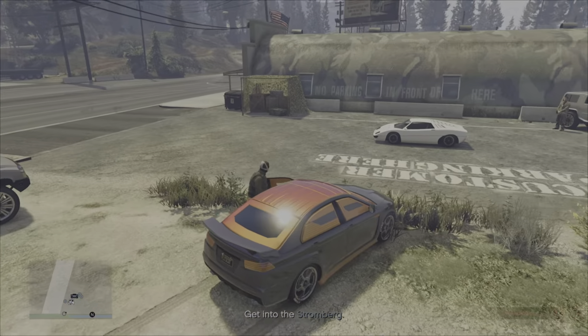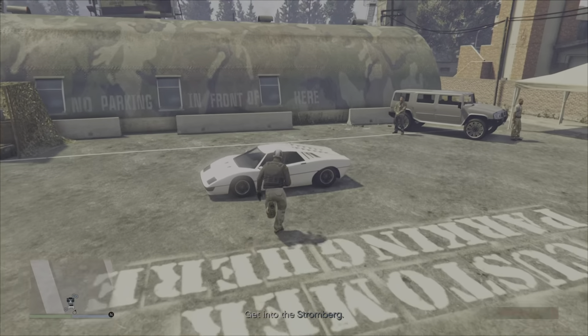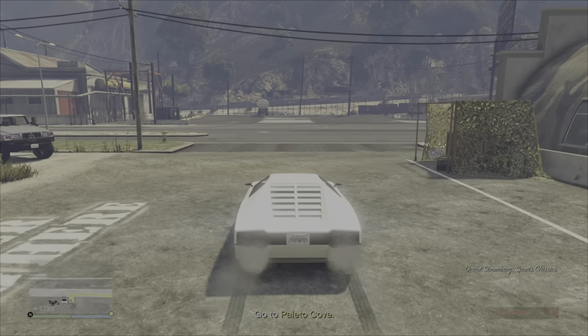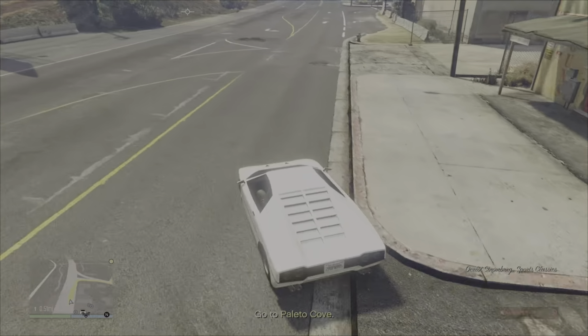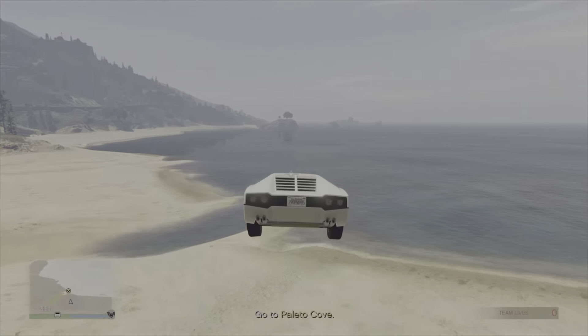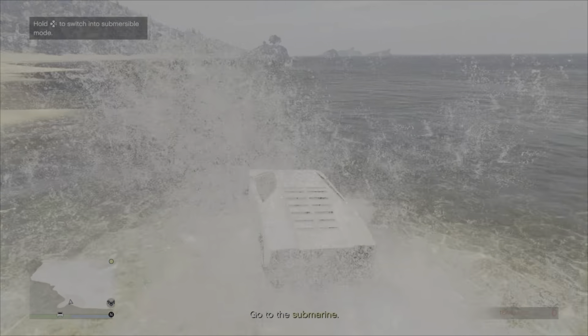This is also our very first run through of the Bogged In Problem, and it is also Roughwood's very first attempt ever. Getting back to the heist, as you can see I'm the one that's collected the Stromberg and will be heading into the submarine.